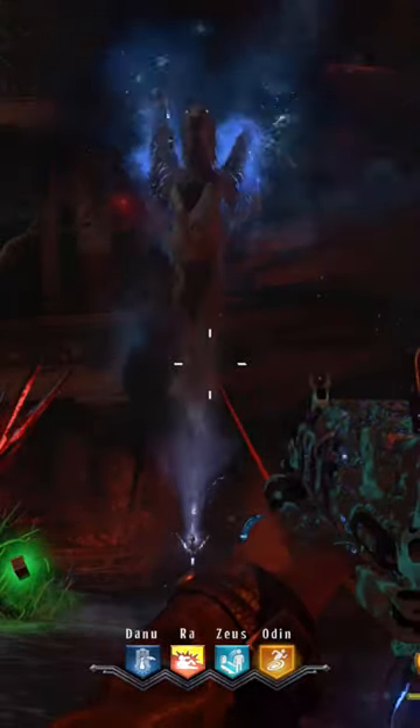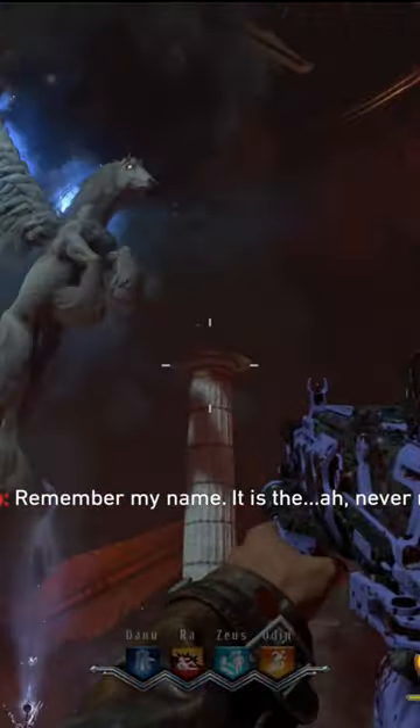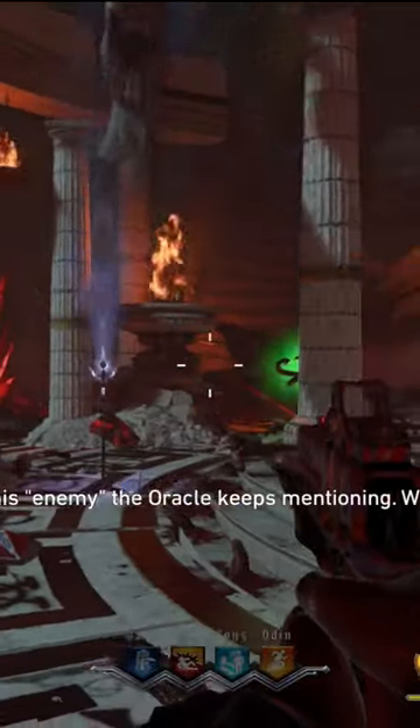But this thing destroys anything that comes into its path, even the Giganese. The mini-bosses that come around get damaged by it and are distracted by it, so you can take them out on your own. It's an incredible tactical, probably the most powerful in all of Zombies.